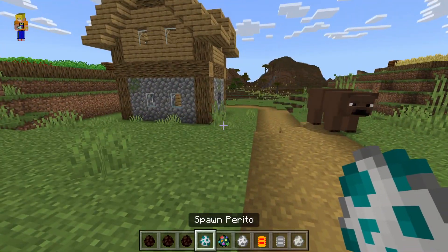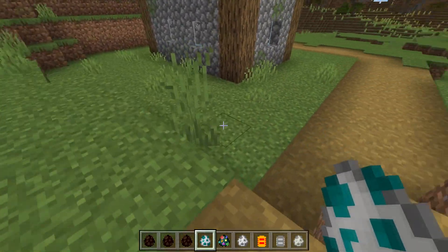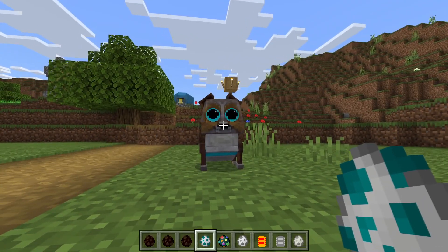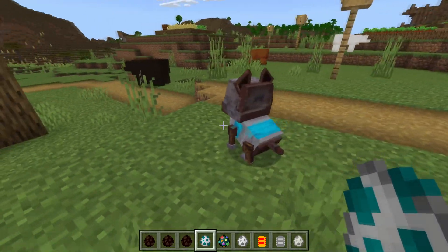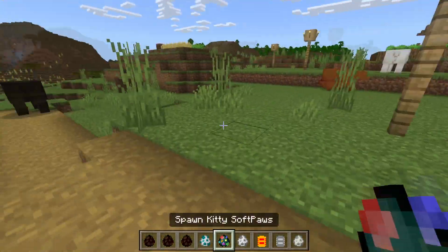Okay, we have Podro. Let's have a look at Podro. Wow, look at those eyes - it's got the big eyes like Puss in Boots does. And he's sitting, he's wagging, he's a happy boy. Excellent.